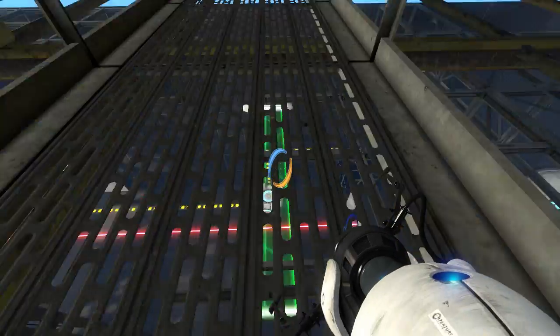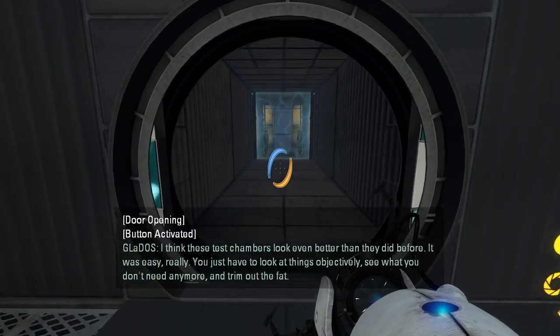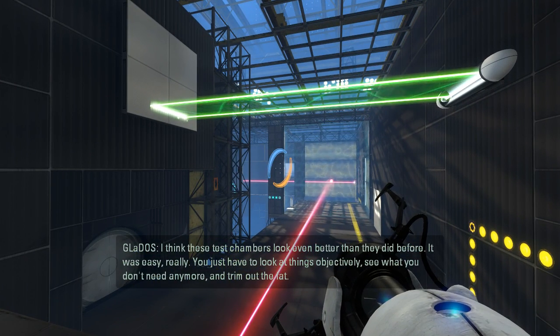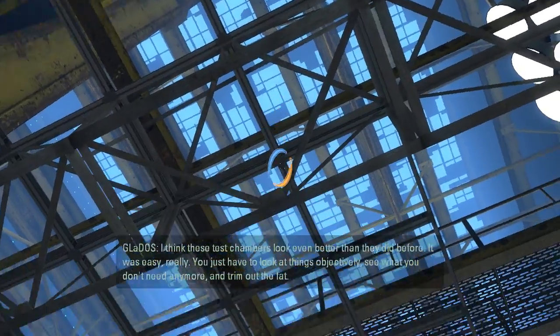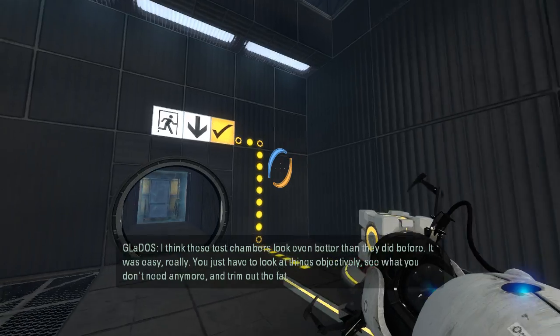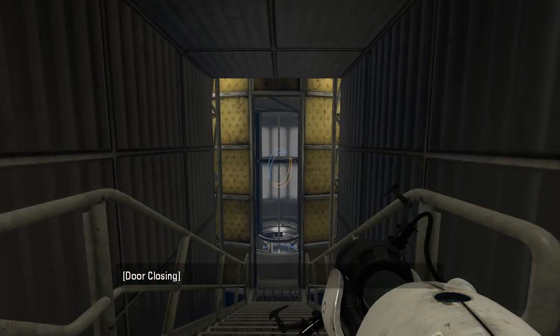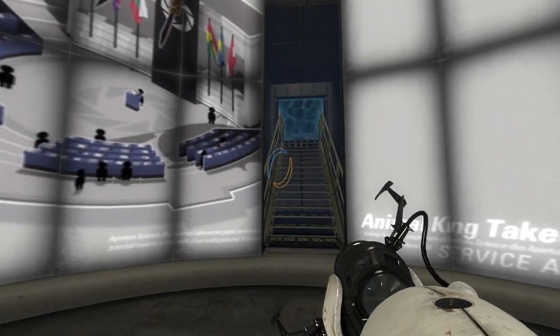That was a cool puzzle. Let's get out of here. I think these test chambers look even better than they did before. It was easy, really — you just have to look at things objectively, see what you don't need anymore, and trim out the fat. Well guys, as always, thank you so much for watching, I really appreciate it, and I'll see you all in another video. Goodbye! Bye!